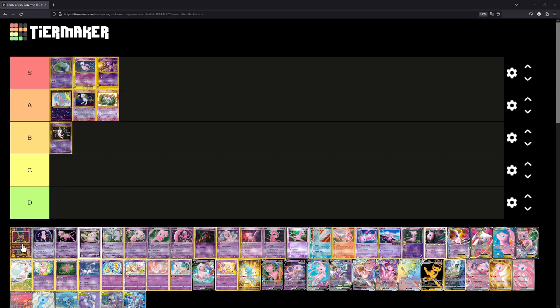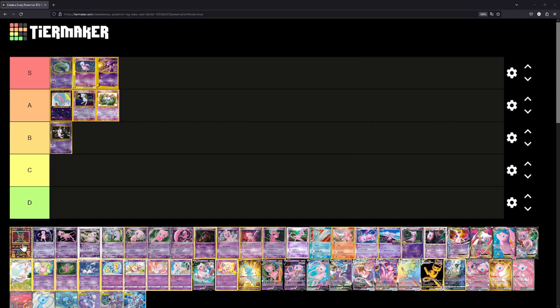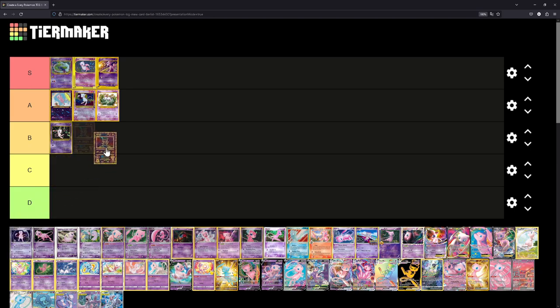The Ancient Mew — actually the only Ancient card we have nowadays. It's pretty cool and like one of a kind; there's no other card like it. But I'm not sure where to place it. I think I'll put it at B for now, and I might switch it around later.